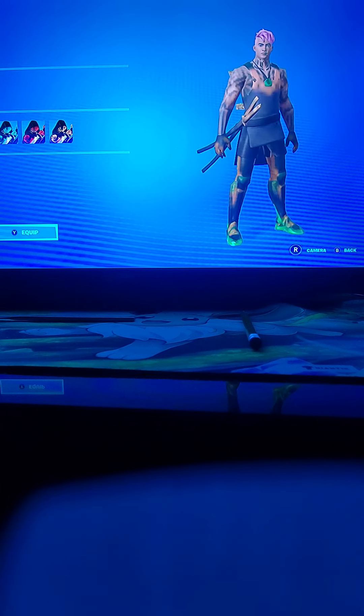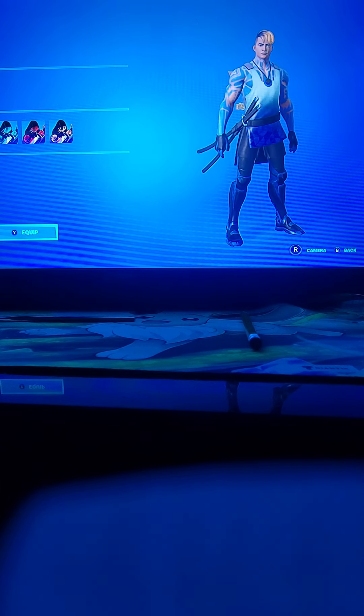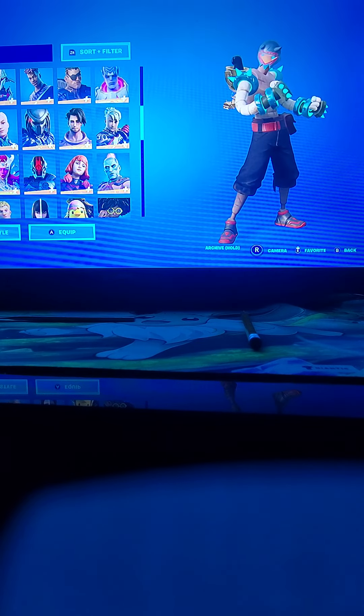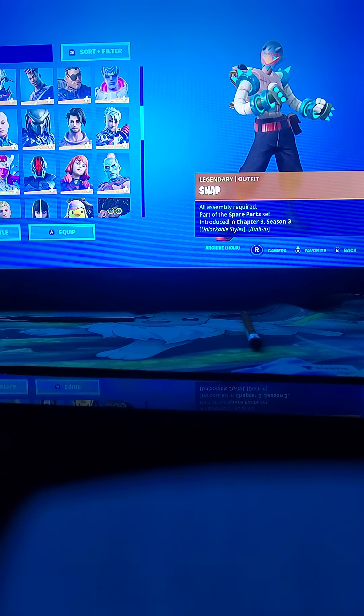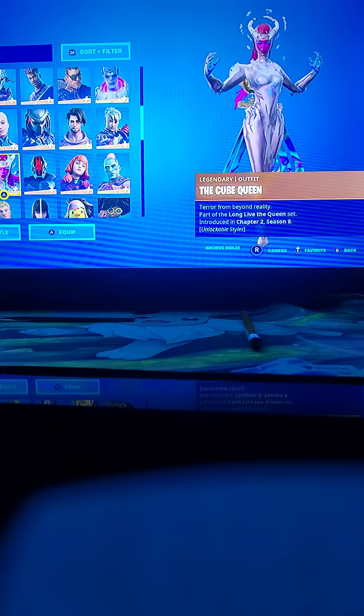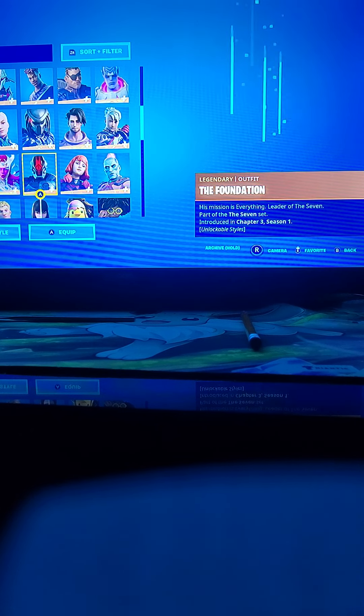And I really just like having this kind — I just like this one. And then we got Snap, Chapter 3 Season 3. Spider Assassin from Chapter 2 Season 6. The Cube Queen from Chapter 2 Season 8.